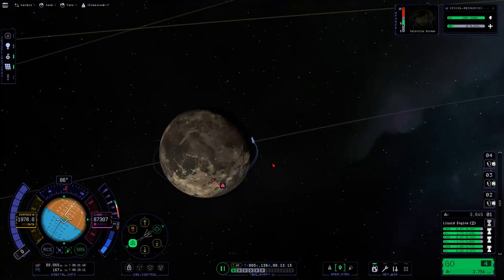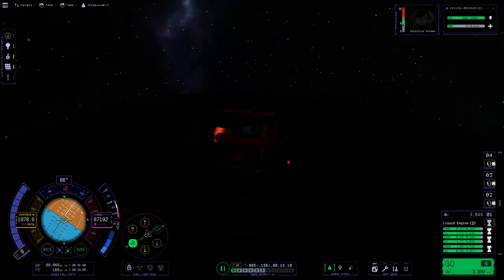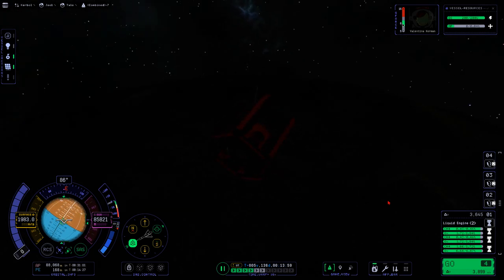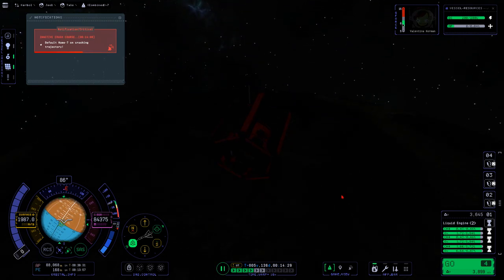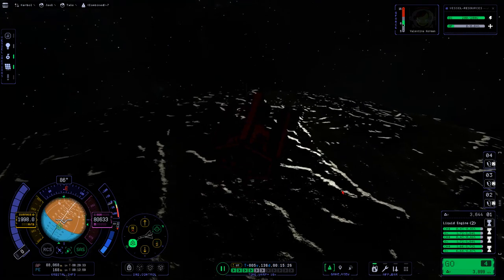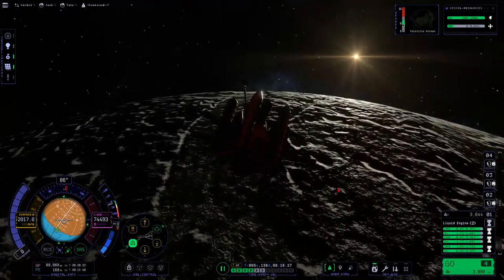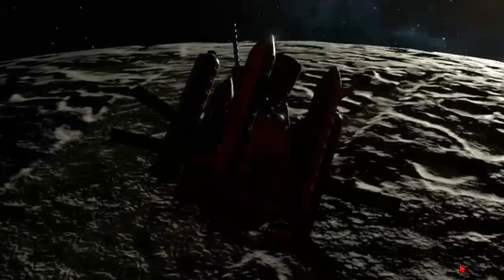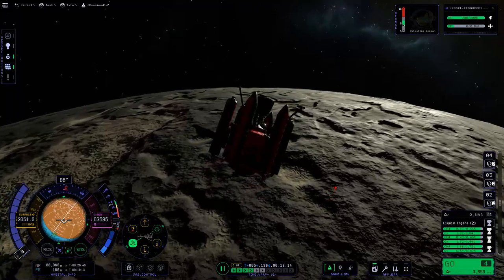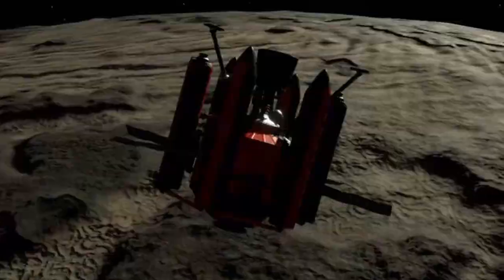Now would be a good time to elaborate on why landing on Tylo requires so much Delta V. For those who don't know, it just looks like the Mun — like it shouldn't take that much Delta V. But you gotta remember Tylo is way bigger than the Mun. It's almost the size of Kerbin, but we have no atmosphere, so we can't use the atmosphere to slow ourselves down. We're basically having to do a Kerbin launch in reverse. On a Kerbin launch you do have to fight the atmosphere on your way up, and there's no atmosphere to fight here — so that's the bonus. But still, it's comparable.